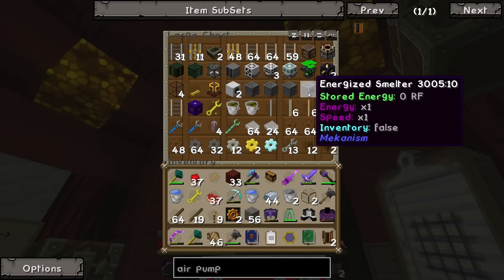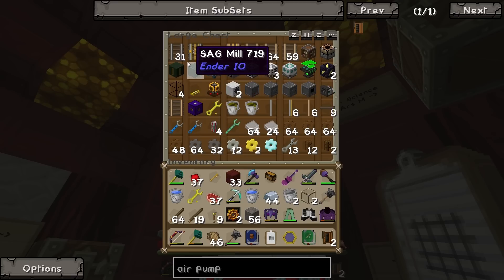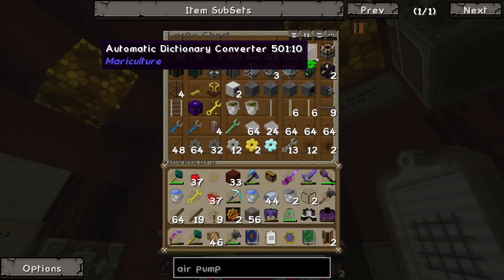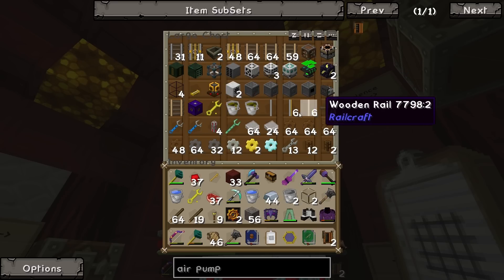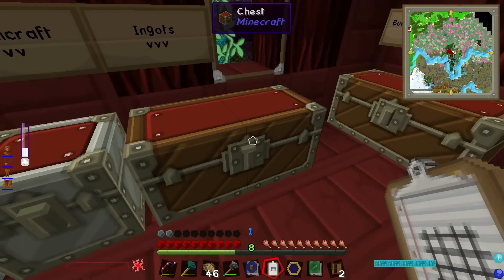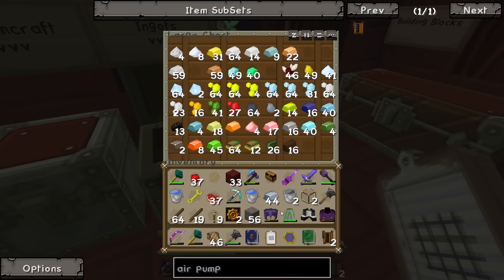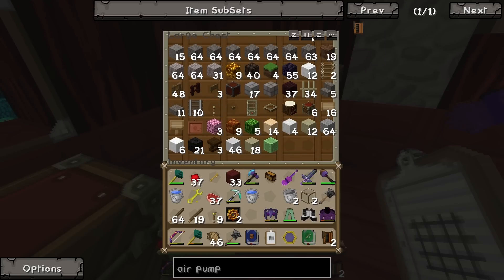We've got one enrichment chamber, two purification chambers, and one energized smelter. What on earth are all of those? And we've got another automatic dictionary converter. Are you finding these on the island? No, these are in the chest upstairs — all the tat I've collected. I told you I've got a serious issue with hoarding. I've just got stuff everywhere, tons of stuff.